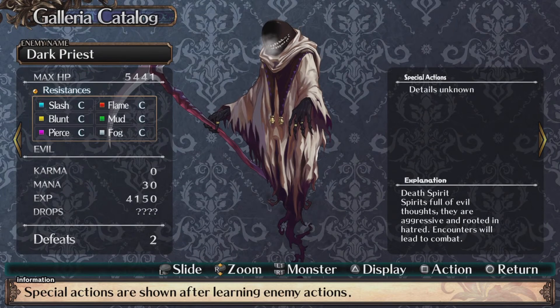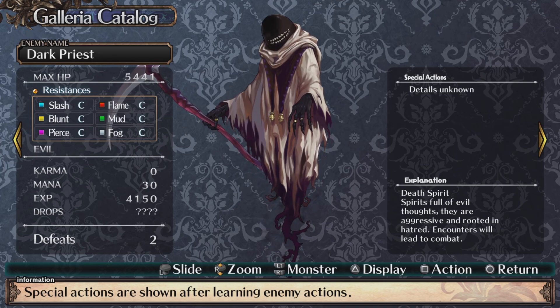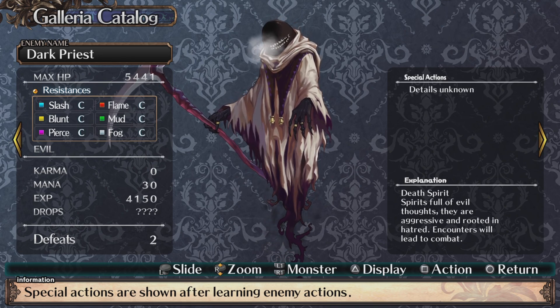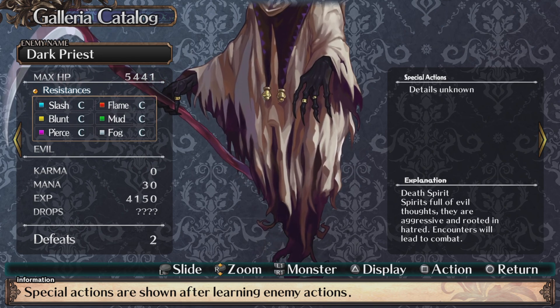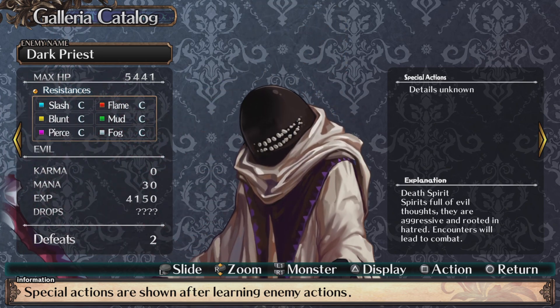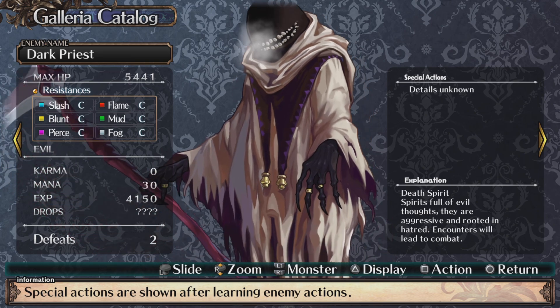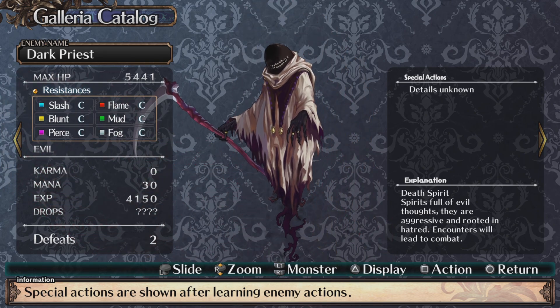Dark priest — death spirit. Spirits full of evil thoughts. They are aggressive and rooted in hatred. Encounters will lead to combat. Look at him — look at his face. What the heck? It kind of reminds me of something — never mind.